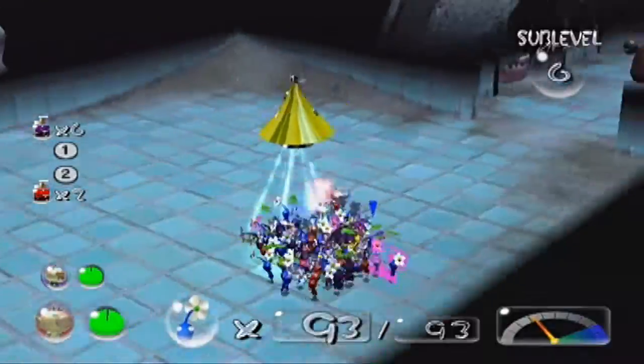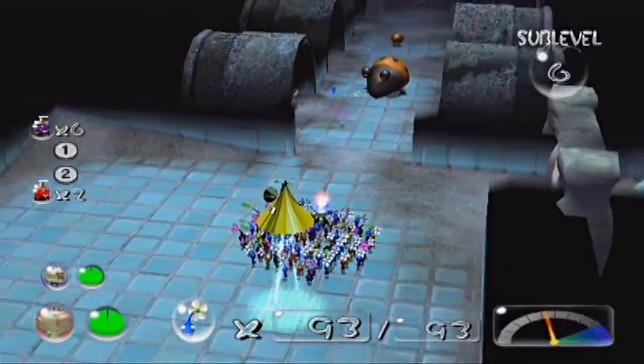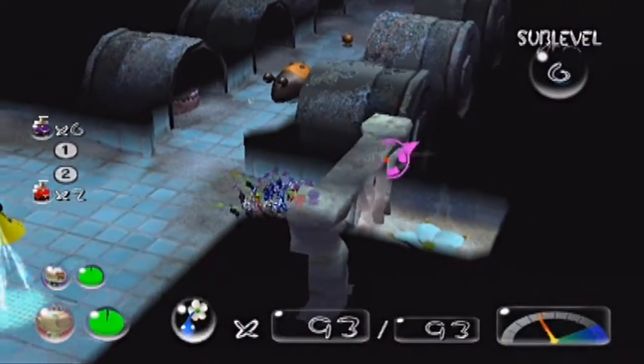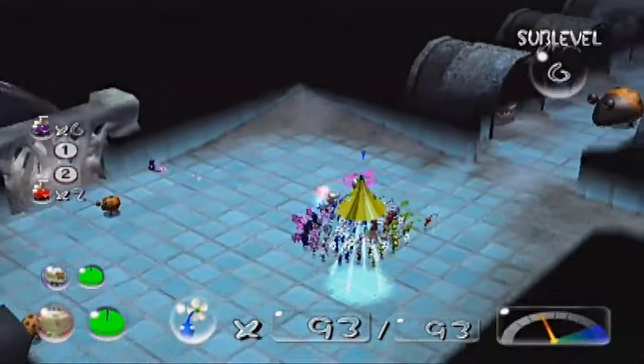Sub-level six has things all around. This is the sub-level I was talking about that has a lot of dweebles in between all these little alcoves. We got an ivory candy pop bud if we so desire it, but I may or may not actually use it. Was that a volatile dweeble?